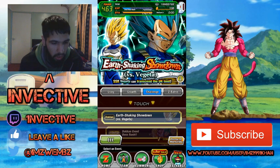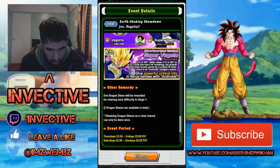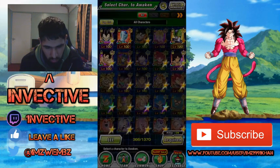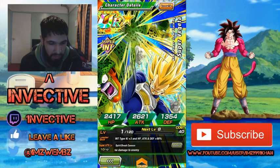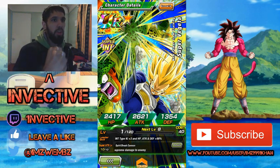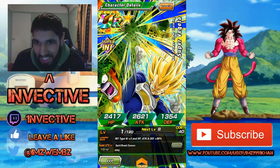Let's go ahead and check out the event. This is the Earth Shaking Showdown versus Vegeta event. In this event you'll be able to awaken Super Vegeta and the main unit himself. Super Vegeta requires 35 medals — yep, 35 medals is what I'm going for right now. I personally wish they made a Super Vegeta with the animation from the end of that episode where he just arrives fresh on the battle scene, punches in, and you're just like — yeah, I'm screwed, this guy's going to beat the living heck out of me.